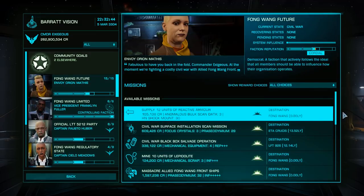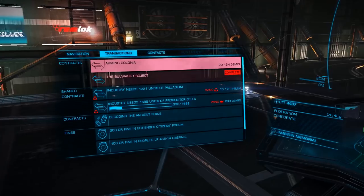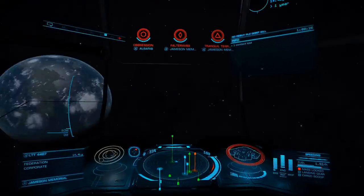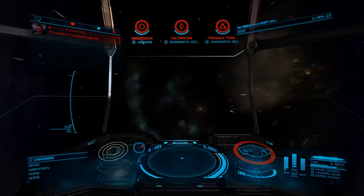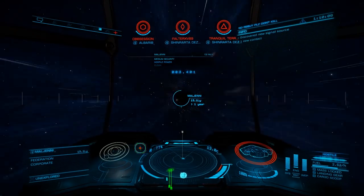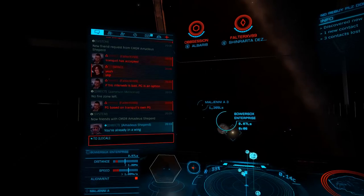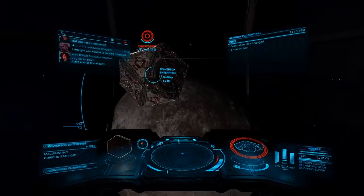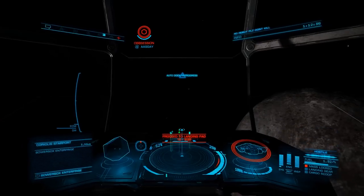If you aren't yet allied with the particular mission giver, it's a great idea to take the reputation and influence, as large missions can ally you immediately. By running these missions, you can earn up to 100 million credits per hour, including 15 or more rare materials or data. While I personally find trading exceedingly boring, working together with a wing makes these missions rather enjoyable. With the great pay and materials, these are some of the best all-around missions this commander has seen in the galaxy.